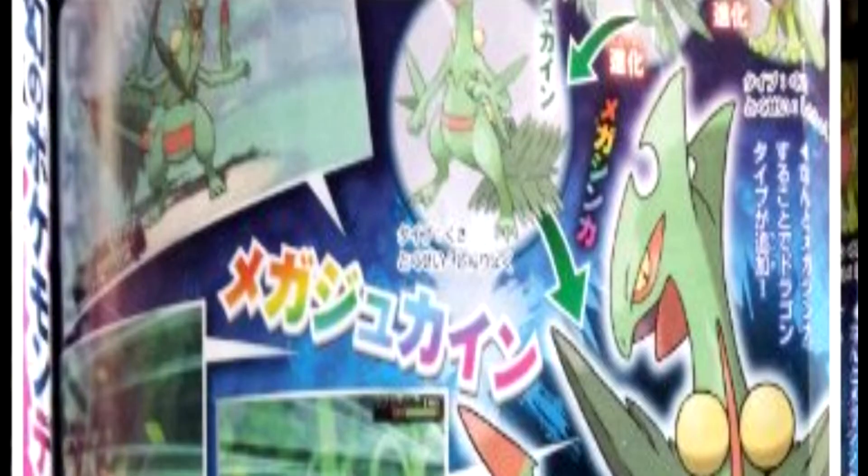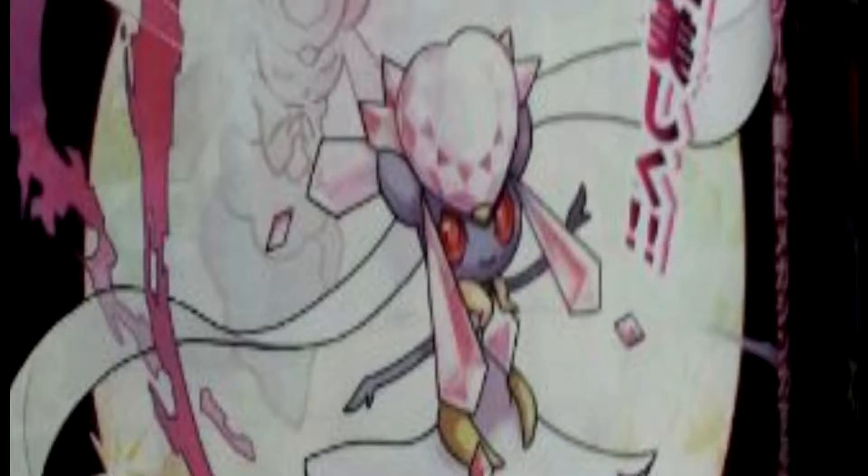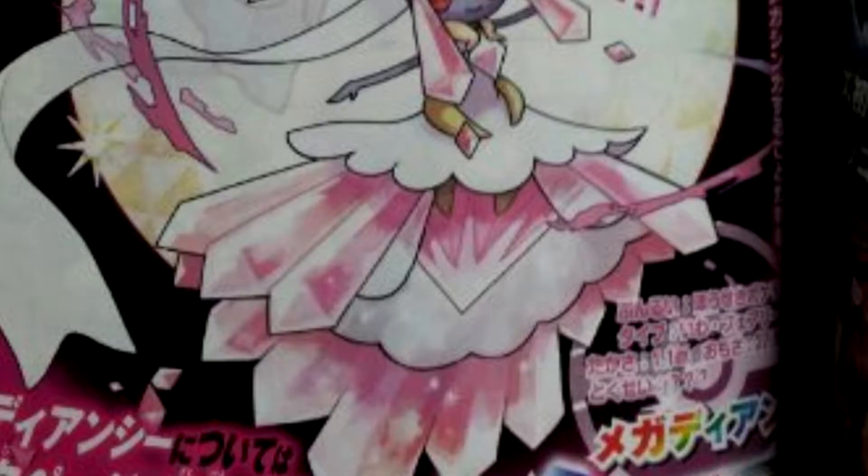Now, if you look at them closely, Mega Sceptile looks like a Grass Dragon type. And Mega Swampert still looks to be Water Ground. And then we have a legendary Mega Evolution — actually Mega Diancy will come into play here. It's still probably going to be the Rock Fairy type. As you can see, Mega Diancy's skirt unfolds, and it looks a little more versatile, moves a lot more, has a different kind of dress on it, and the rock turns into like a cloud with shards around it.